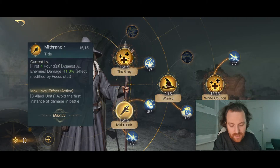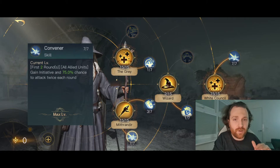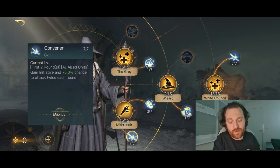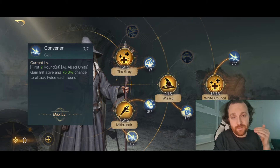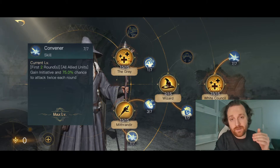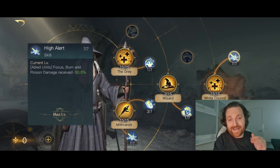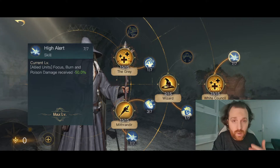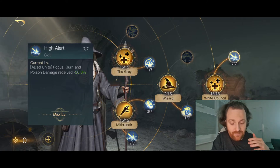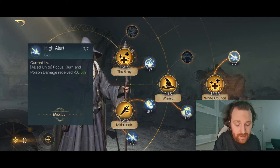Pretty standard Gandalf build: Healing the Grey maxed out, Mithandria and White Cancel maxed. The Convener skill is really good to get that damage up front - it kicks them down and reduces the damage they do for the rest of the fight because there are fewer Mumma Kills remaining, so Convener is a really really good skill. Also, High Alert is really good since the commander deals loads of burn attacks - High Alert reduces commander damage by a good 15-20k.